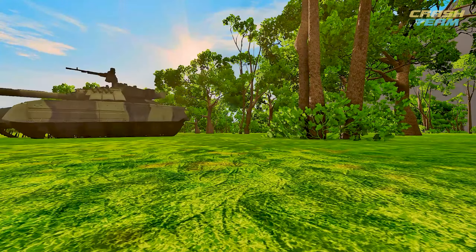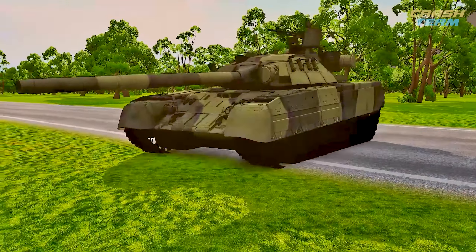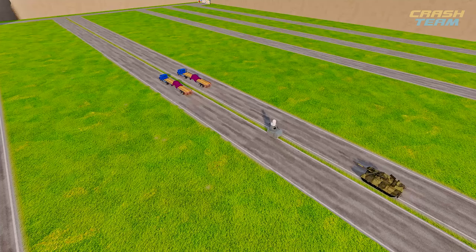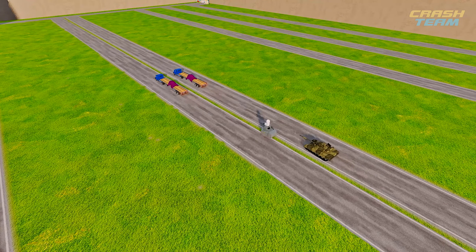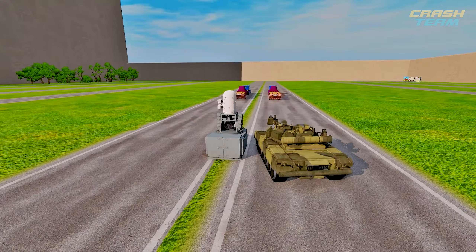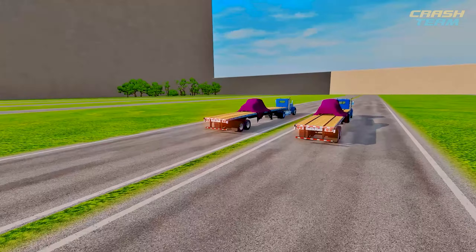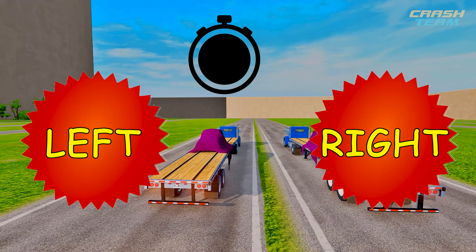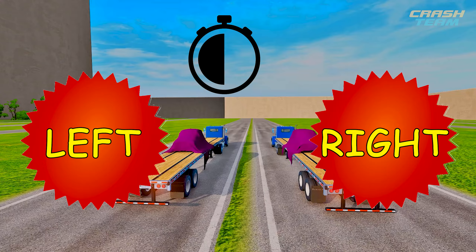A tank decided to join us — it has weapons and connections, so we are glad to see our new friend. I don't think the blue car will agree with us, but we won't ask it. The weapon this time is a manikin. The last two rounds the red car was on the right — have they swapped places? It's a difficult question. What do you think? Where is the red car now?